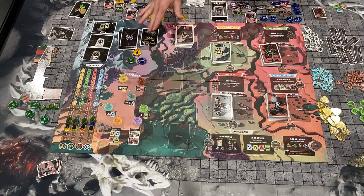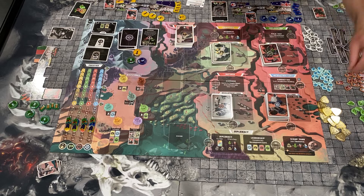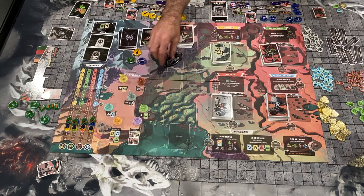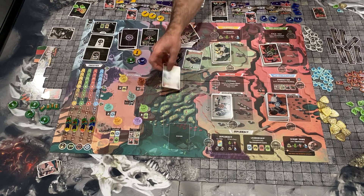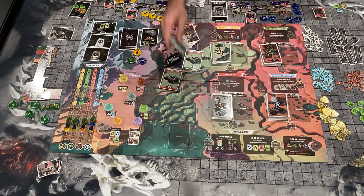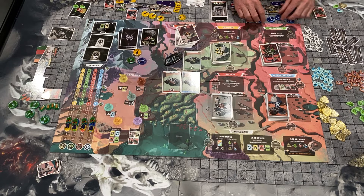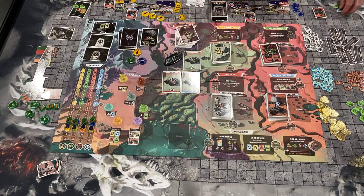Council phase is done — everyone would get their choice of a credit or lithium, and then we move on to the supply phase. Whoever was the first player puts the first player token back in, then we reveal one card per player. This is one of the most interesting parts of the game — a little bit of an auction mechanic. Here's where your influence matters. Everyone takes their specialists and any credits and lunar rovers they have, hides them, then reveals simultaneously what they want to commit.